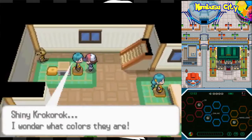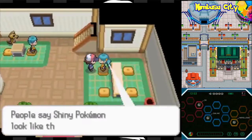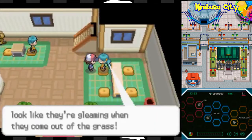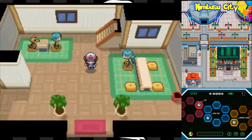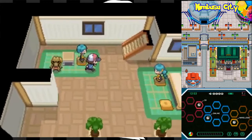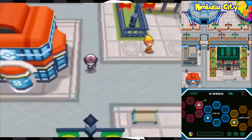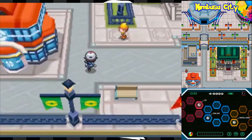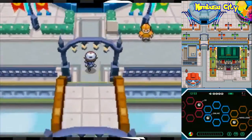Shiny Krokorok! I wonder what colors they are. People say Shiny Pokémon look like they're gleaming when they come out of the grass. This is just mentioning a mechanic called Shiny Pokémon, which we didn't run into in Fire Red. There is a one in over 8,000 chance that a wild Pokémon you run into will be Shiny. Really, the only difference is that Shiny Pokémon just have different coloration. So if you have a Shiny Pokémon, it's just for bragging rights.